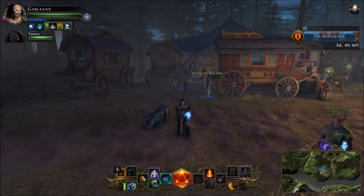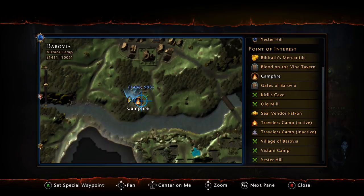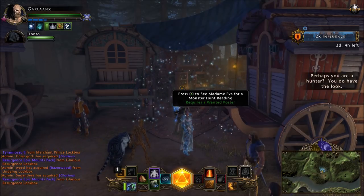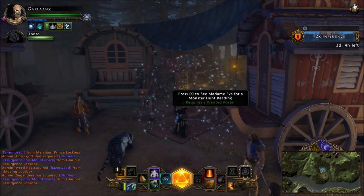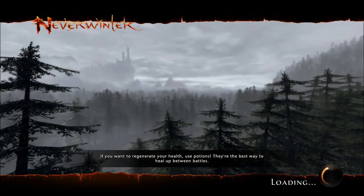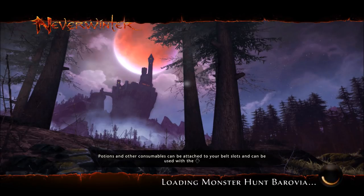Now let's cover how to actually do your wanted poster hunts. On the map, dead center is the campsite where you need to go — you'll learn where this is during the Direfang tutorial. You must have a wanted poster to zone in. This is an instanced hunt, so you can bring a party or do it solo at your own pace. There is a time limit, which we'll get into.